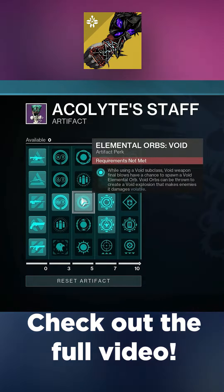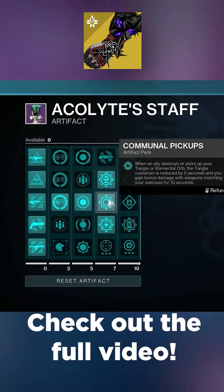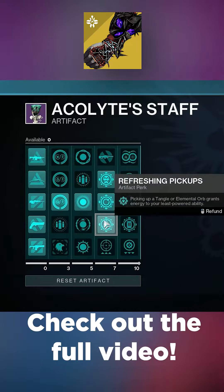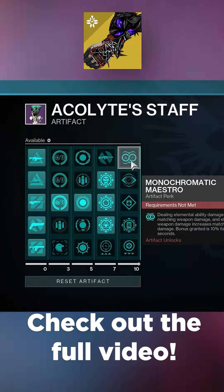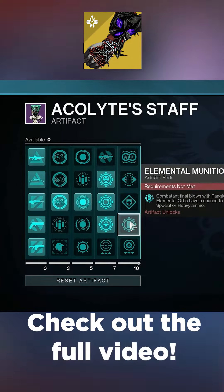Next we have Elemental Orbs Void, followed by Elemental Fury, then Communal Pickups. Lastly for the fourth column, we have Refreshing Pickups. For the fifth column, we have Monochromatic Maestro, and lastly, Elemental Munitions.